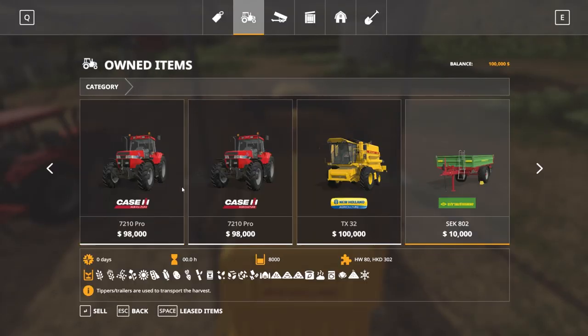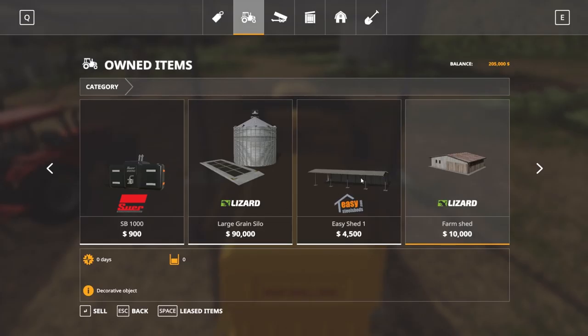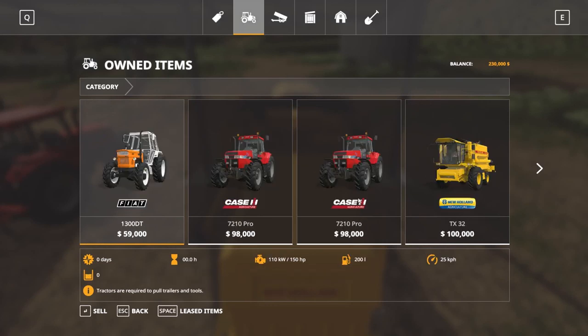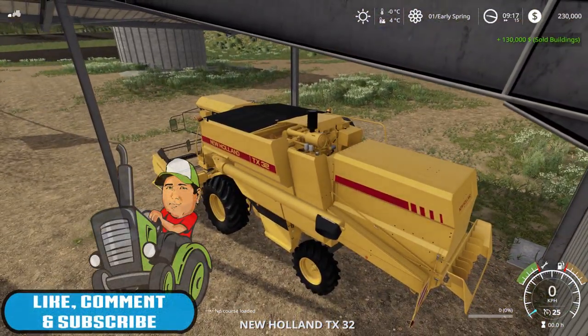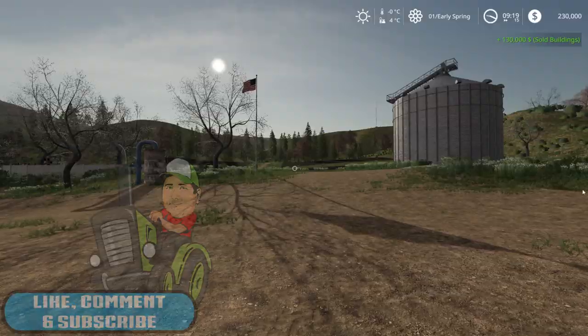Let's have a look in our garage. We can probably get rid of these guys - there's no point in having these because they don't actually do anything, they're just there for looks. And I'm not worried about having a good looking farm at this point in time - it's going to give us a little bit of extra money. We're still only 4 degrees, we still need to wait for the sun to come up a little bit more.